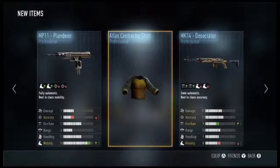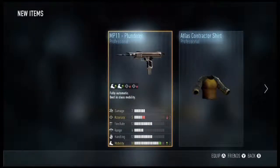We get ourselves an MP11 Plunderer, which is minus two accuracy plus two mobility. I like the MP11s — I prefer the MP11 Go Life and the enlisted one called Airborne. Don't go away, I've got six more left. Hopefully we can get some elite items.